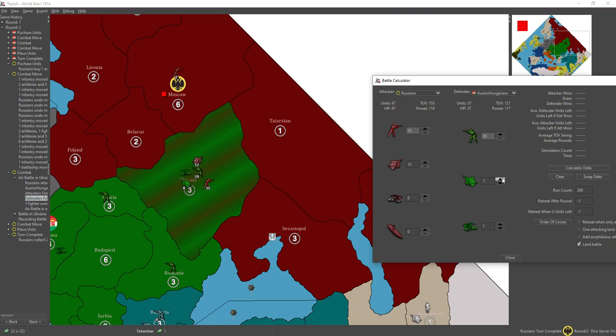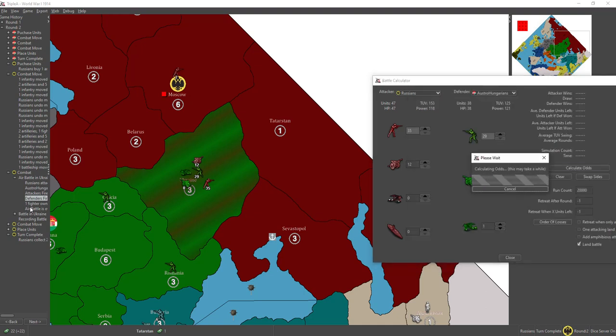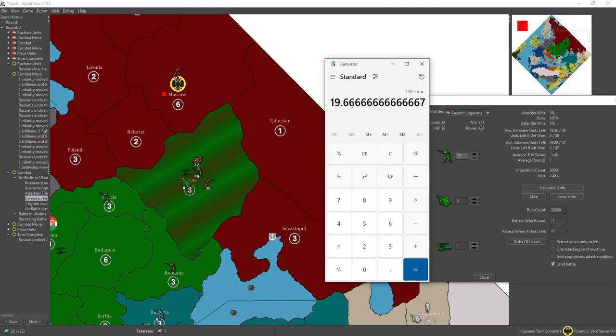We rack this up to the calculator. When we add up all the Russian pieces and divide by 6 — that shows you the center line of the bell curve — it's 19.667. So the Russians' most reasonable outcome is more likely 20 hits than 19, but somewhere around there.